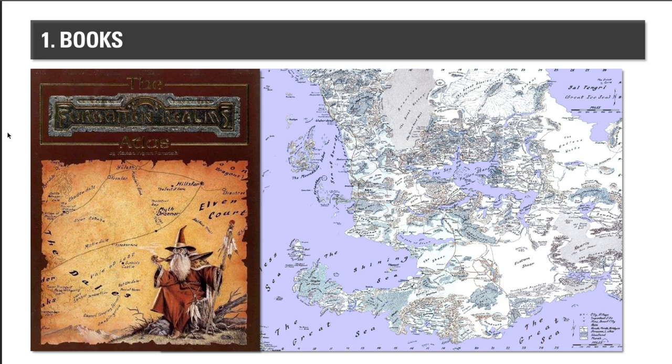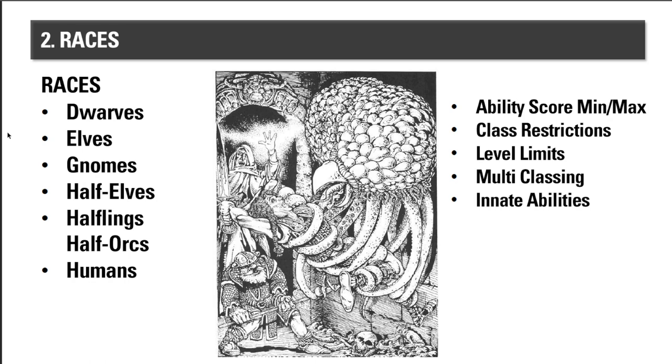So to recap: get the three reprints, definitely get the Fiendfolio, and get the Forgotten Realms Atlas — preferred over the other options. Now let's go through some basics, because if you're a 5th edition player you're wondering: what can you do, and what are the classes? They have races: dwarves, elves, gnomes, half-elves, halflings, half-orcs, and humans.